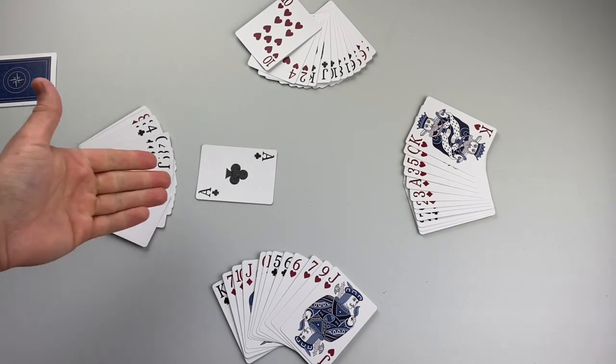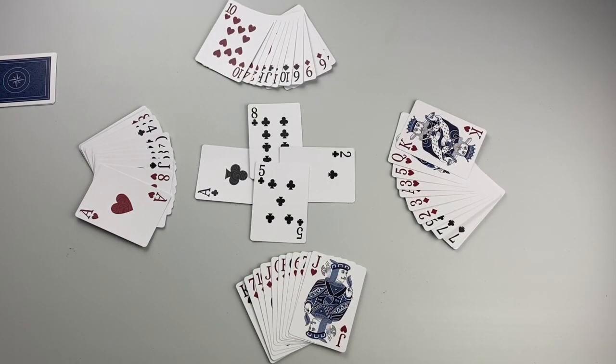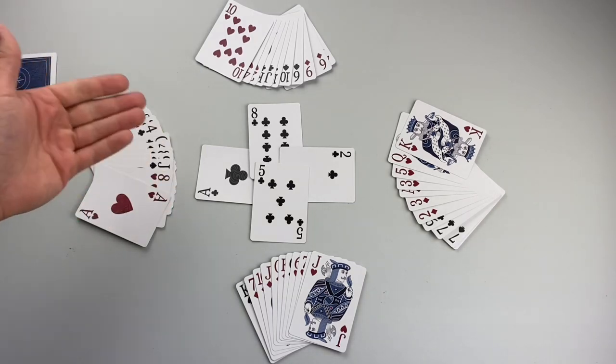The trick winner leads the next trick with any card from their hand. Players must follow suit if they can; if not, they can play any card. The highest card in the suit that was led, or if played the highest ranking trump card, wins the trick. So our ace of clubs wins the trick.